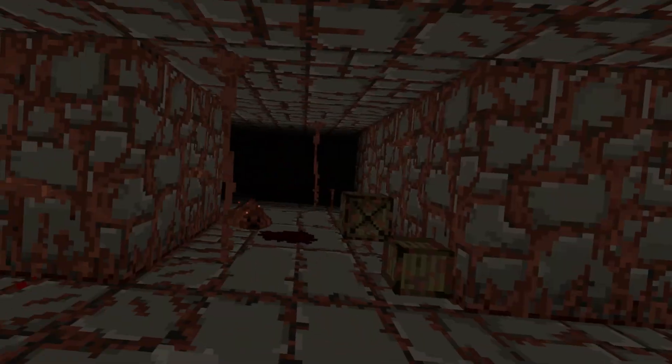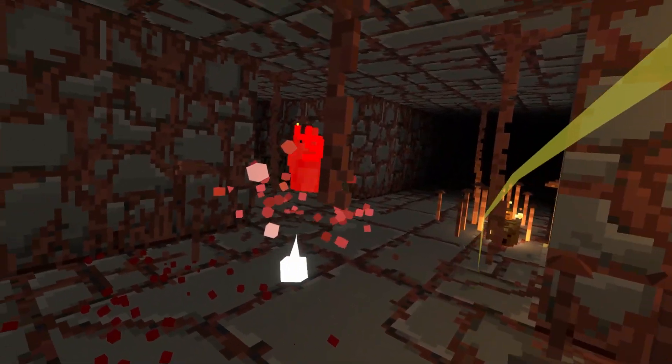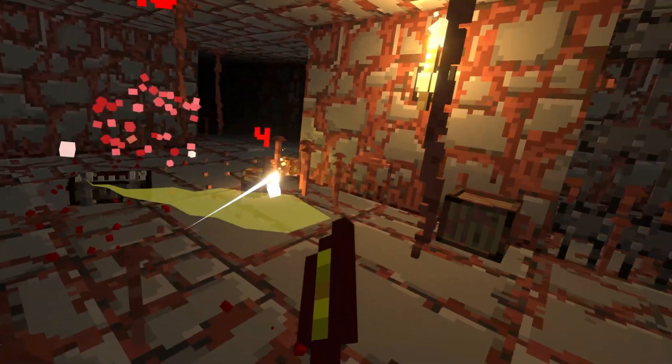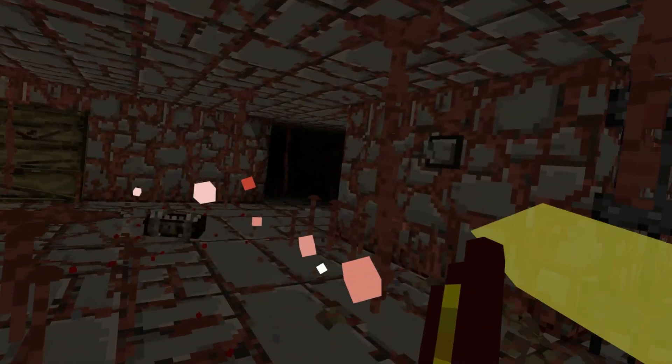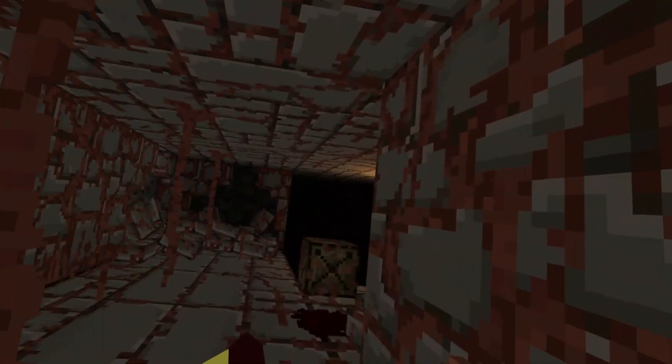Similarly, when you strike an enemy, you can remove specific parts based on where you hit them. If you hit a solid object, your sword will not go through it, but will instead be adjusted to maintain the immersion and not disrupt your combat flow. This type of attention to detail is seen throughout Ancient Dungeon VR, making it a standout game.